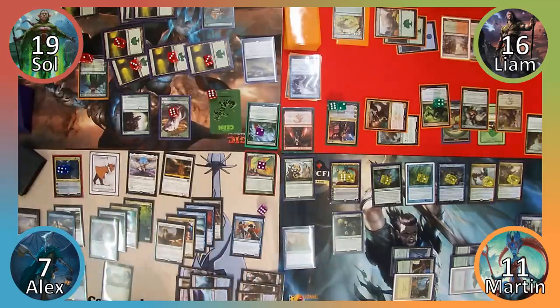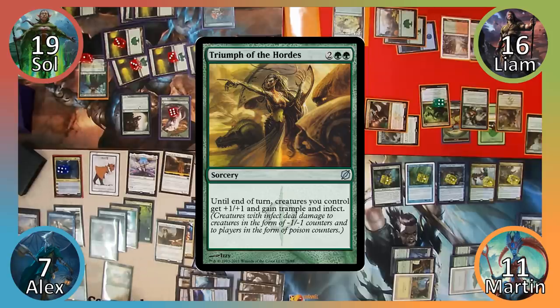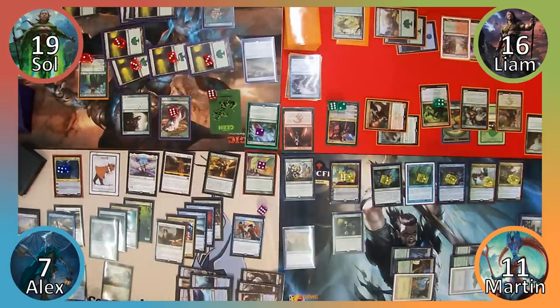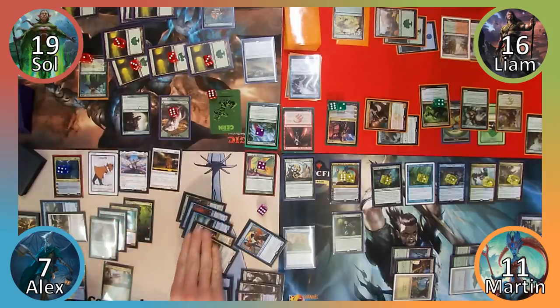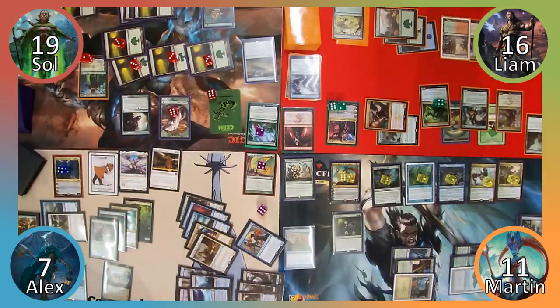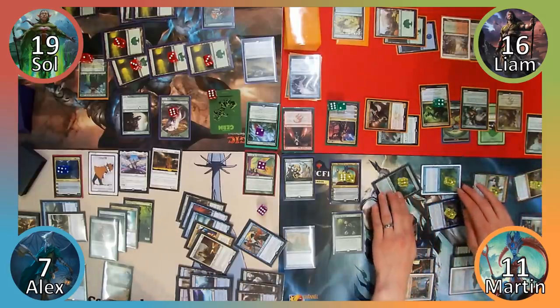I play Temple of the False God and activate Tamiyo's minus-two ability to tap Atarka and Ulvenwald Tracker. Liam responds by using the Tracker to have both Atarkas fight each other, to which I respond by casting my signature spell, Chord of Calling where X is 4. I search my library for Shalai, Voice of Plenty, put her onto the battlefield, and watch Liam's Tracker lose its target. I then cast Triumph of the Hordes, causing Martin to have a mini meltdown. Moving into combat, I attack Martin with Atarka, Sol with Kefnet and Flickerwisp, and Liam with everything else, killing everyone with infect damage in one swing. And that, my dear viewers, is how you win games and lose friends.